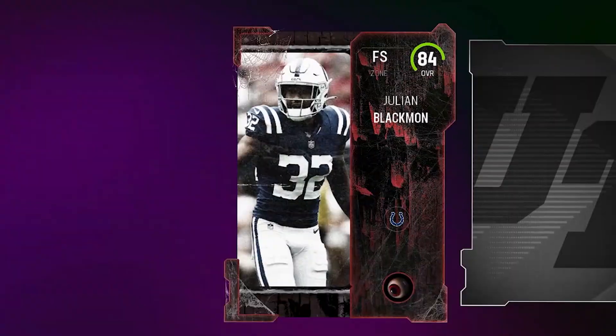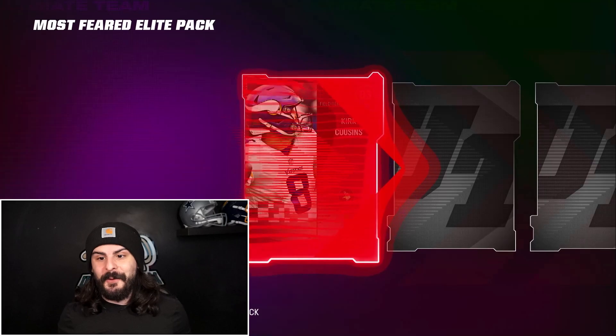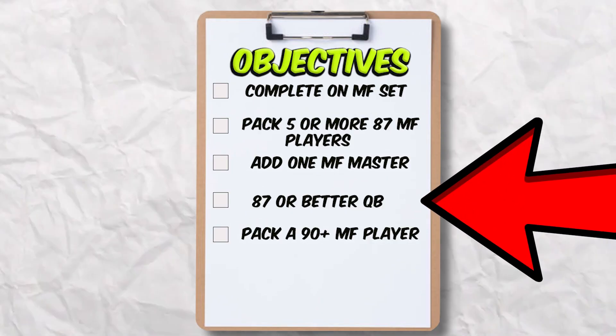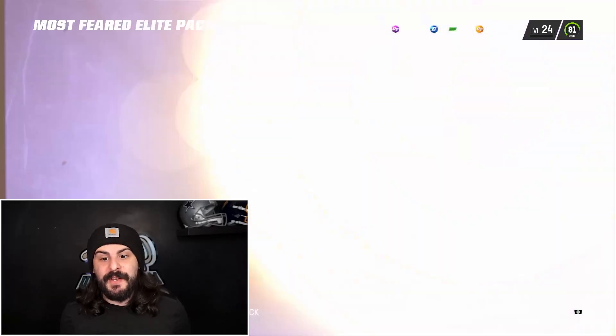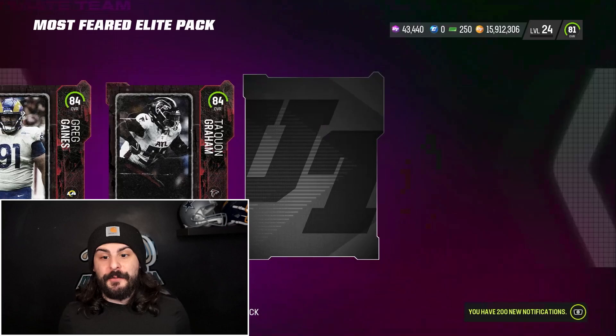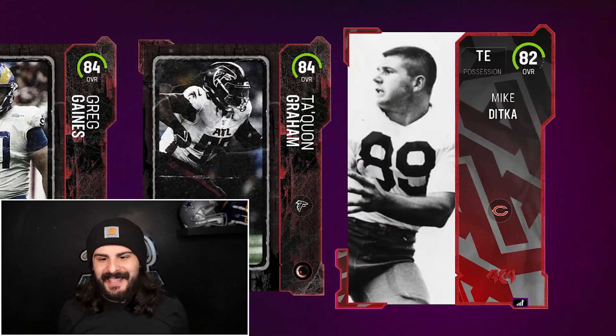Most Feared Elite again, starting with an 84 Julian Blackman. Pack number four starting with Kirk Cousins — that's not the 87 or better quarterback for our team. We got an 84 D-Tackle, which will definitely help. We got Graham, and closing it out with an AKA player — possibly a really good item. Boom, 82 Dika.